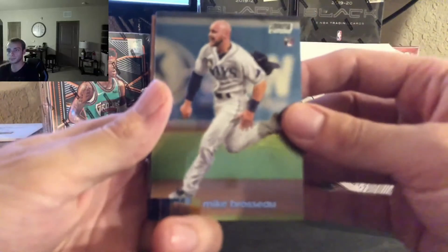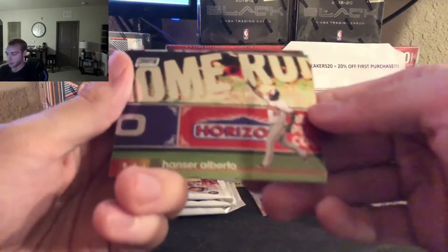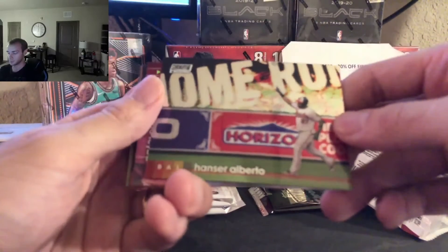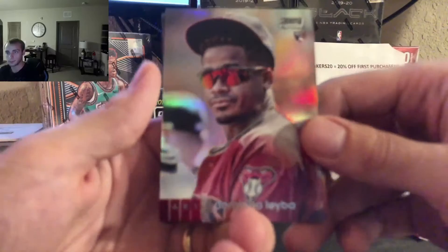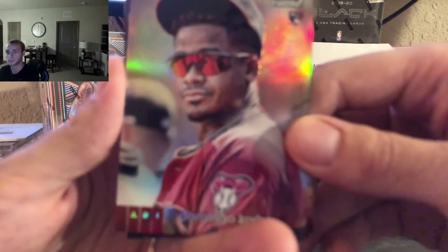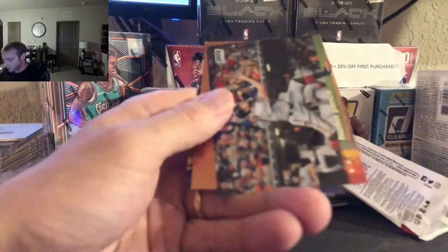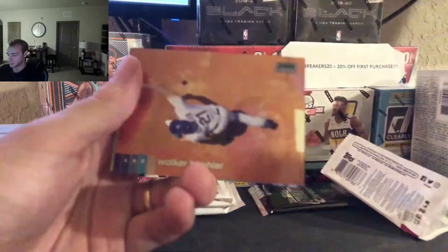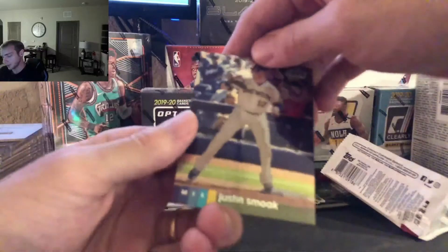Starting us off, we got Mike Brasso. And we got Hanser Alberto with the home run background. Got a nice Domingo Leyba rookie card refractor. Trying to catch that focus. Hunter Pence. Walker Buehler. And Justin Smoak.